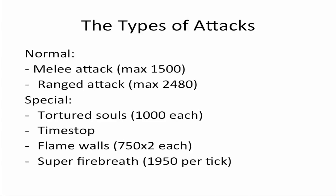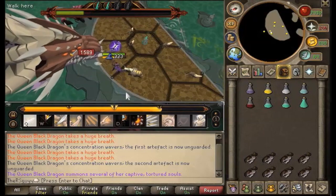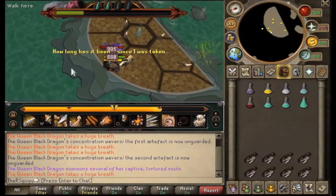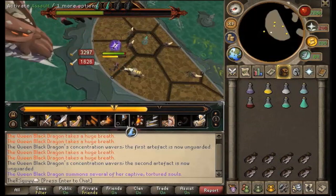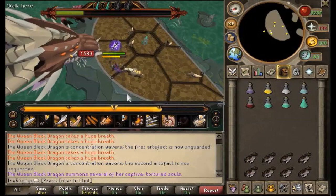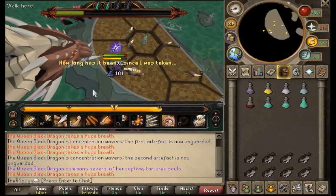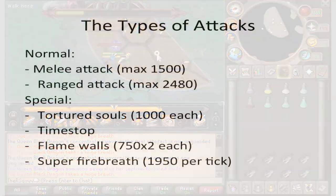There are four special attacks. The first is the Tortured Souls. You'll see a message in the chat box saying she's about to summon some souls. What you're going to do is wait one tick and then click to the west of the soul, as you can see in slow-mo here. The attack will hit itself instead of hitting you — it goes through itself. The soul gets hit with roughly 2,000 damage instead of yourself.